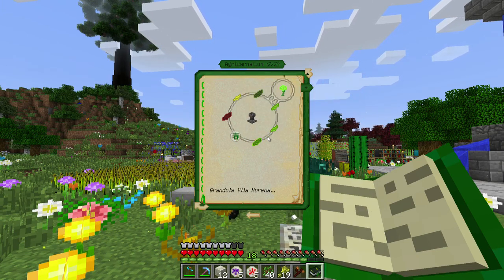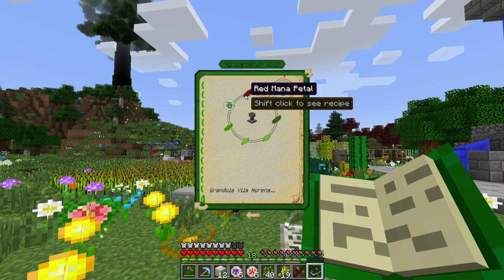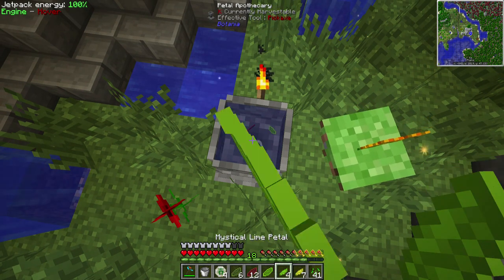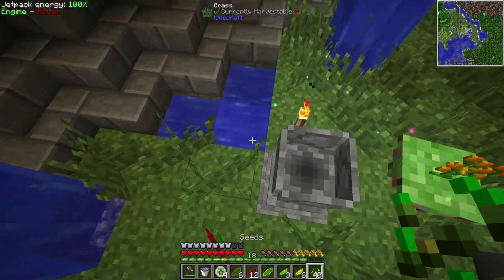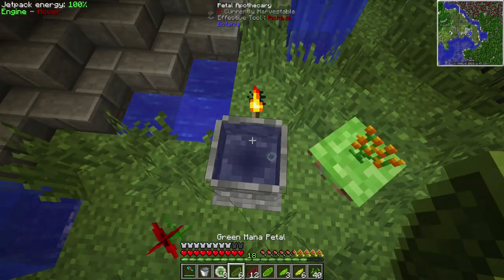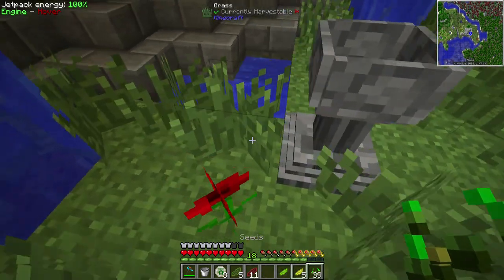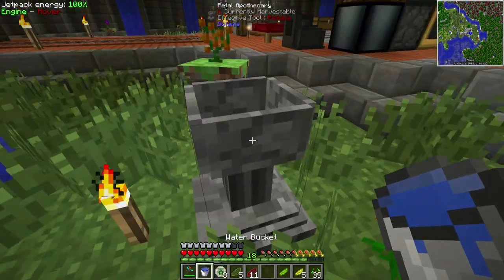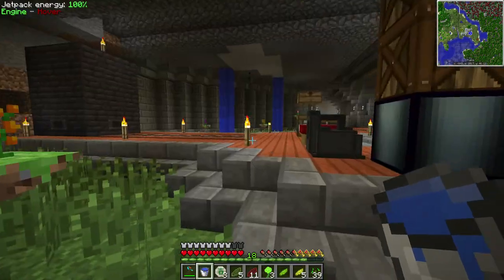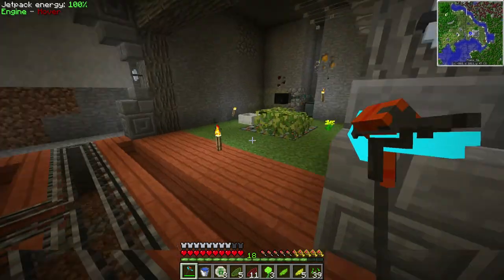Now we have the rune of spring. I collected the flowers too so let me do this real quick and see how it works. I can only make three flowers right now because I don't have enough lime green petals. But I turned all the runes we had into the rune of spring — there we go. We have three of those Agricarnation flowers. I want to make as many as possible.